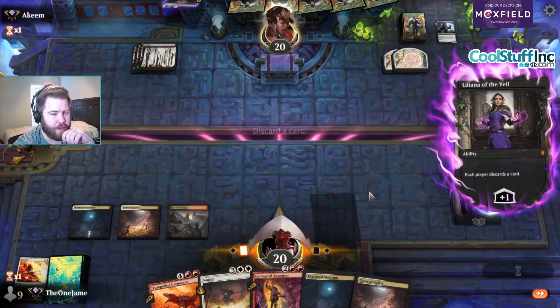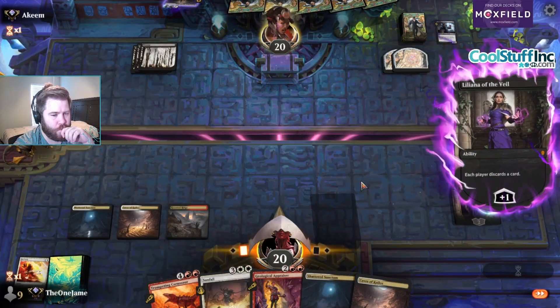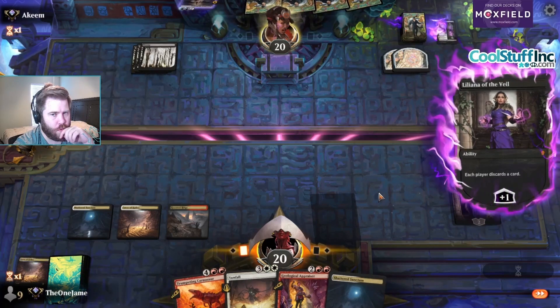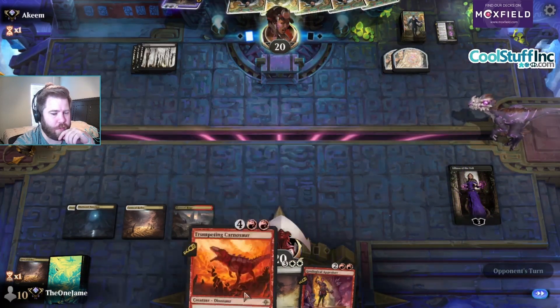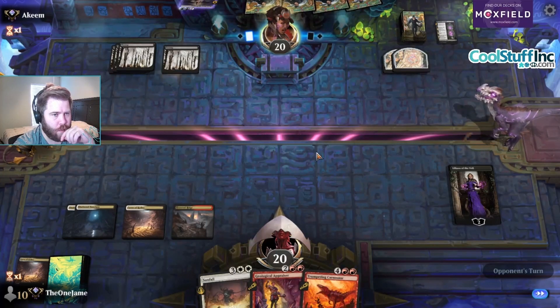I don't want to do this but I'm discarding a land. I want to kill this Tenacious Underdog with the Trumpeting Carnosaur when it attacks my Liliana.